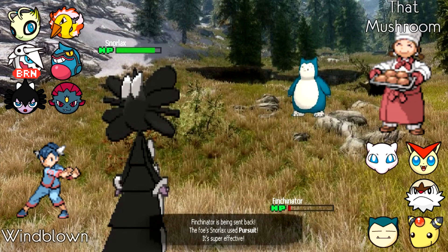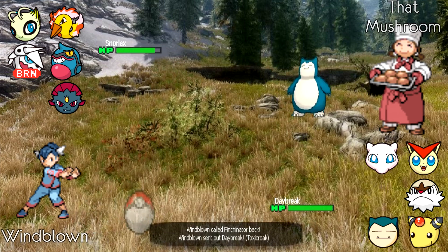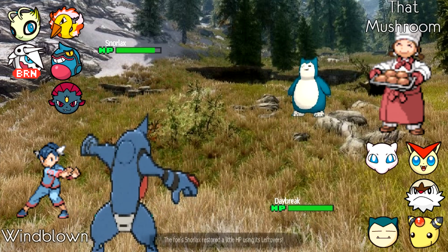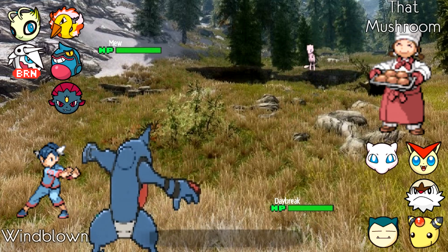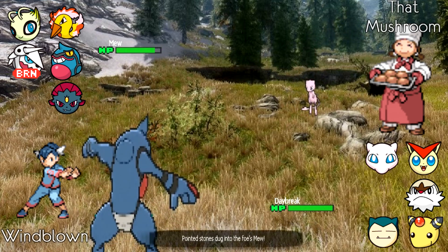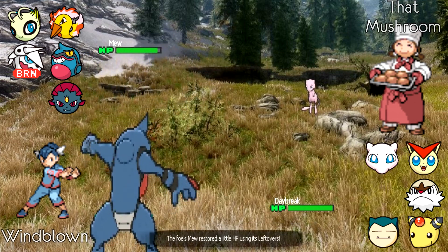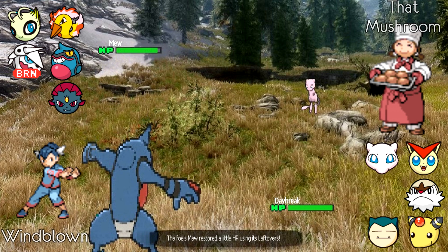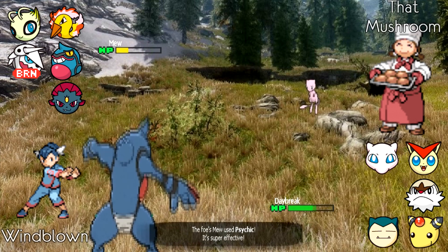Windblown goes into Toxicroak and the Leftovers are revealed on Snorlax. Fearing a super-effective Fighting move, ThatMushroom goes into Mienshao while Windblown goes for Swords Dance. I'm not sure I would have gone for Swords Dance so early — Toxicroak could have basically destroyed ThatMushroom's team, and I would have waited for Mienshao to be more weakened. But the Psychic kills it off thanks to the four-times weakness.